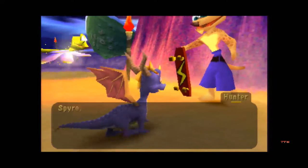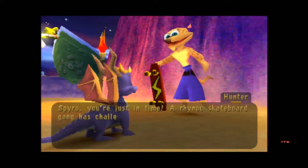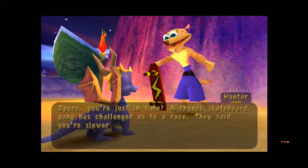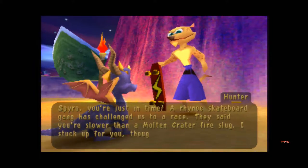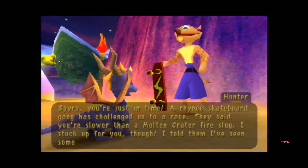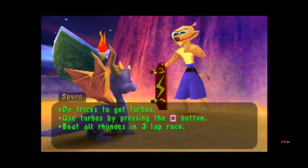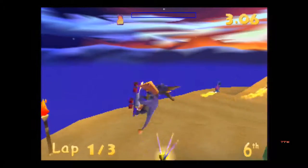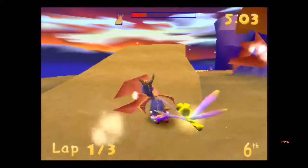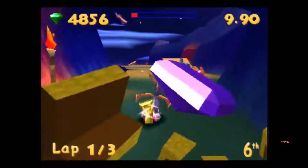'Spyro, you're just in time! A Rhinox skateboard gang has challenged us to a race. They said you're slower than a Molten Crater fire slug. I stuck up for you though — I told them I've seen some pretty fast fire slugs.' Dude, you're a dick. So anyway, we gotta just race them. Doing tricks will give you a speed boost, and also destroying crabs — because apparently killing animals is how you get speed boosts nowadays.